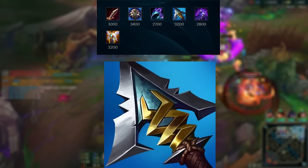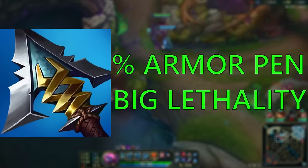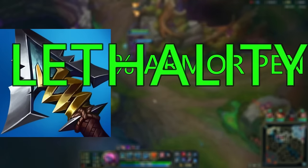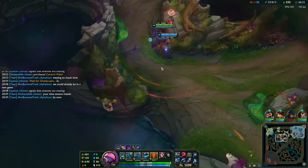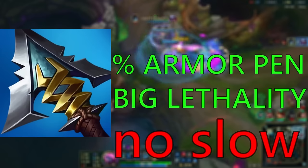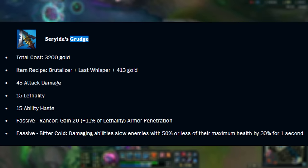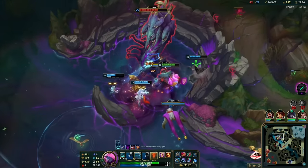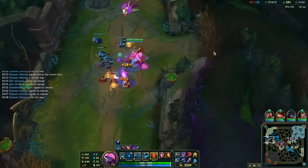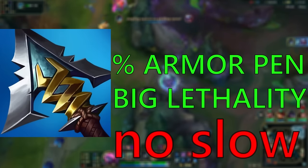Serrated Grudge is still one of the most powerful items for Yorick. But instead of just giving you a ton of armor pen, it now gives you armor pen and Lethality combined. Yes, we now have percent armor pen and Lethality in one item — it's amazing. I'd even recommend going Grudge second item, and that's perfectly fine in this build. There is one massive downside though: Grudge no longer consistently slows. It still slows when they're below 50% HP, which isn't the worst, but it's nowhere comparable to the old Grudge which slowed 100% of the time. So Grudge goes from one of the most powerful damaging items to an even more powerful damaging item at the sacrifice of a consistent slow.